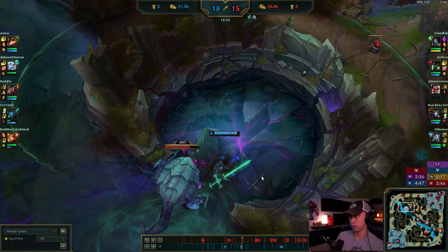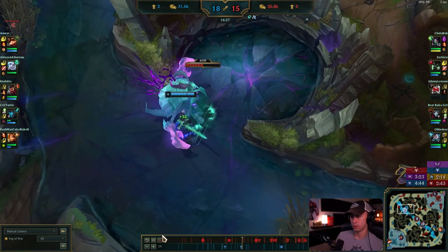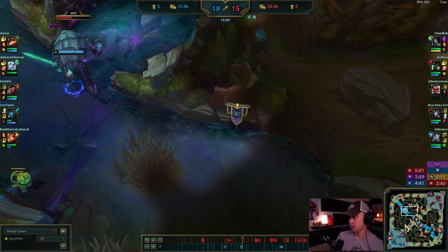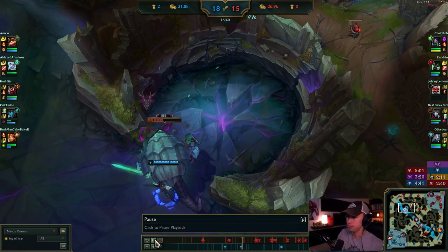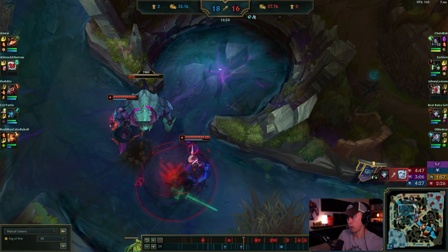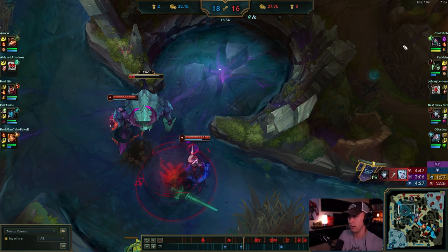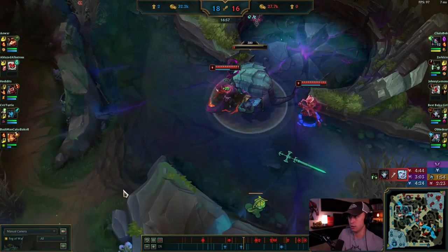You still have your trinket up so you couldn't sweep. I'd prefer if you at least put a trinket here, but it's still very risky. I would full clear, check for pinks in these two brushes, maybe invade top side and check for more pinks, then recall and do the whole thing again. At least be efficient with the jungle camps and then sweep — because they hop over and they kill you. It's fine to do solo right, but only if your laners in mid and top are pushing and can move first to help — it's 3v2.